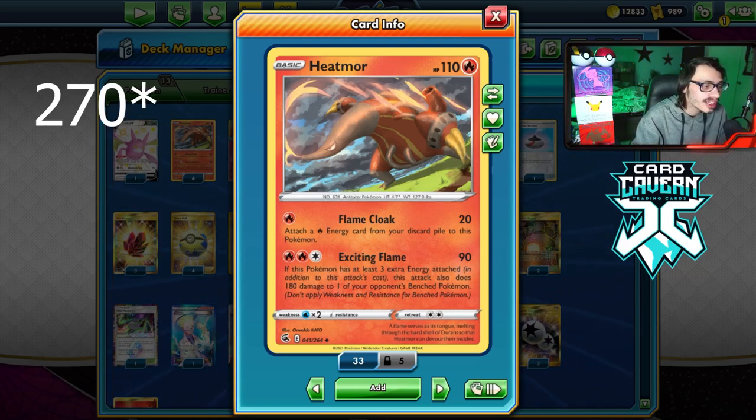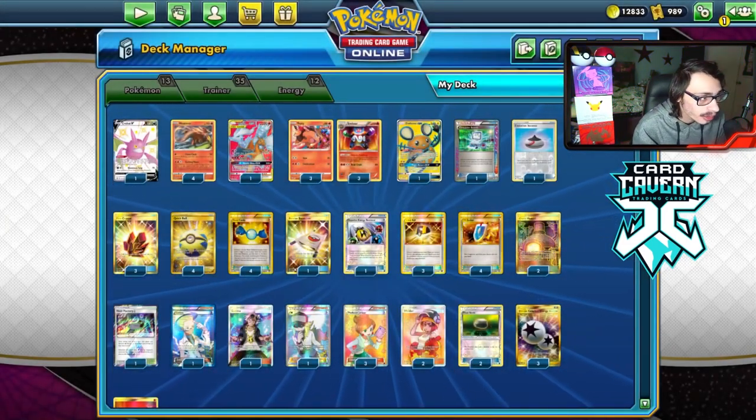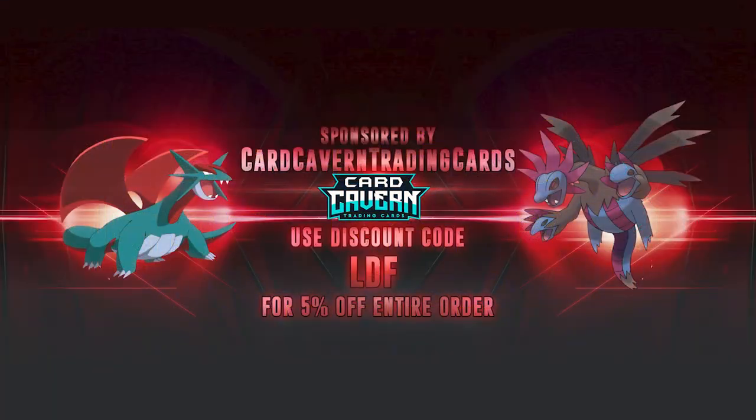The attack actually does 170 total — 90 to the active and 180 to the bench — which is pretty good numbers against Tag Team Pokemon. Before getting into the video, shout out to the sponsor Card Cavern TCG. If you're ever looking for any PTCGO codes, make sure to get them over at Card Cavern.